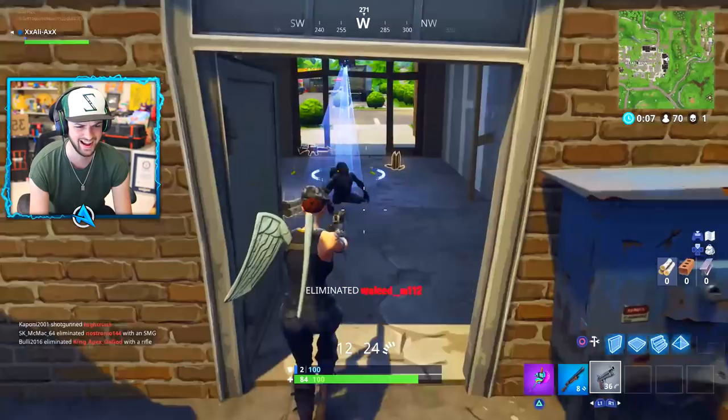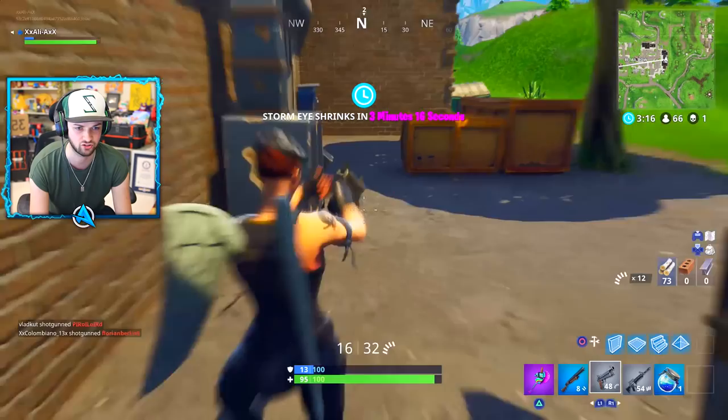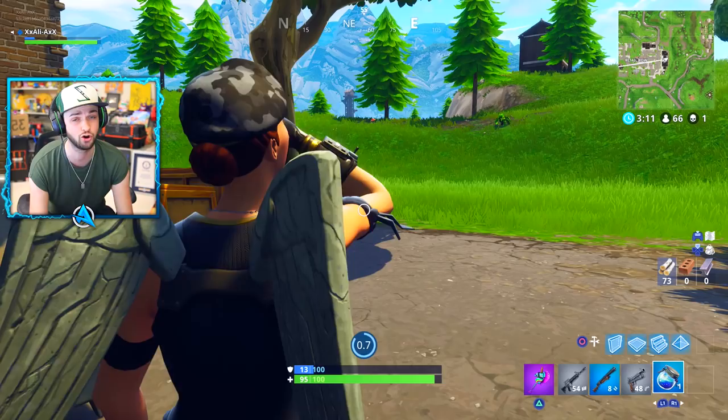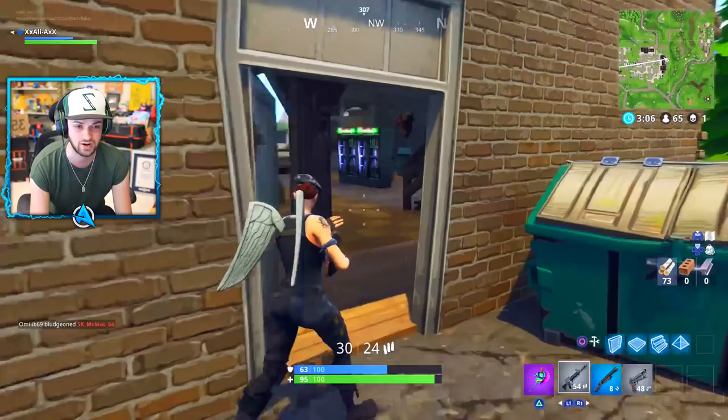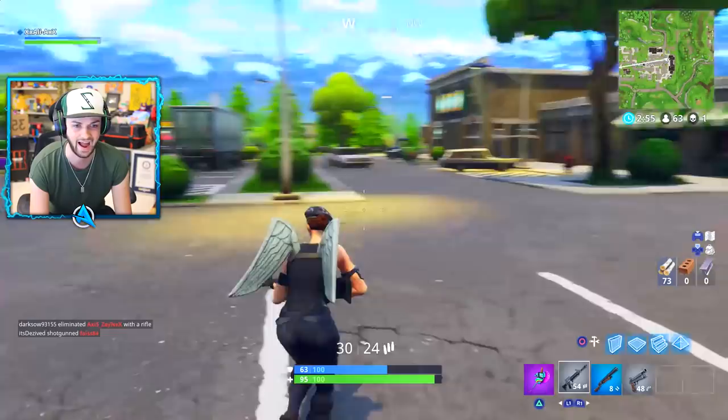So we're going to go on the hunt today for some vending machines — they are scattered all around the map. I believe it's generally one in every single town, and I've also seen them in between towns. I've been landing in Salty Factory for almost all of my games since the update went live and found a really, really good spot. Not too many people go Salty, so you can usually get the vending machine if it's there.